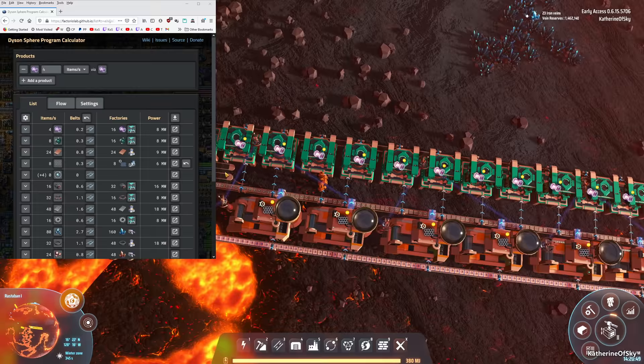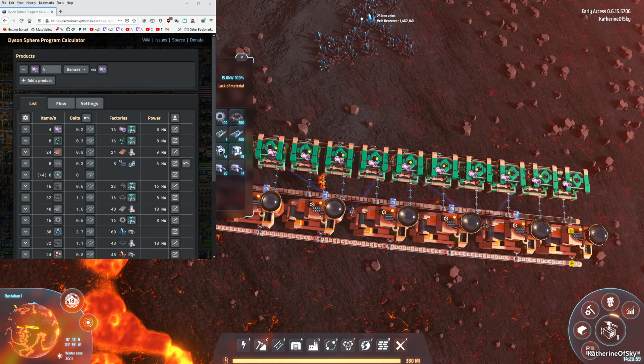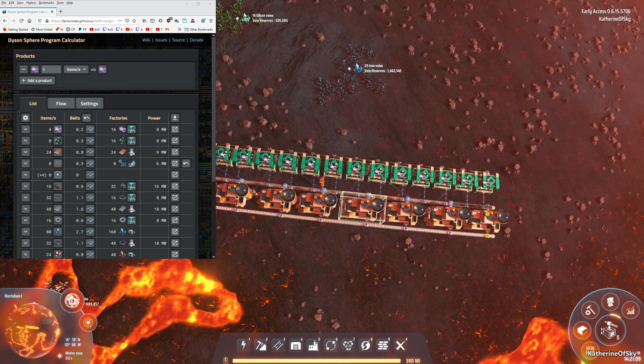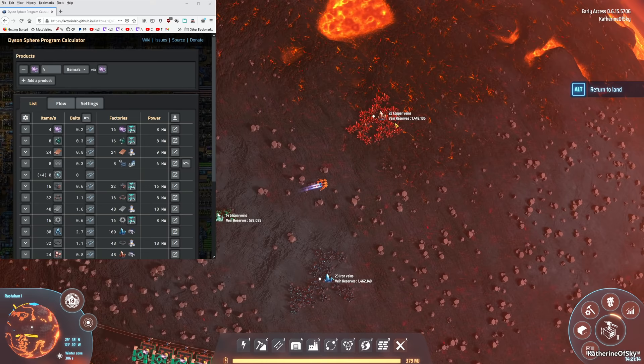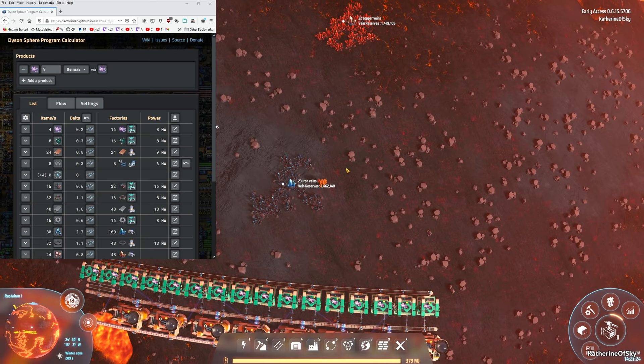We have two belts coming in here — those were spacers to make sure we can make all the rest of the stuff. I'm going to figure out what we're going to do next. We got the graphene — perfect. Now we need copper, which is very simple. We're going to have copper come in all by itself, but then we need the electromagnetic turbines.